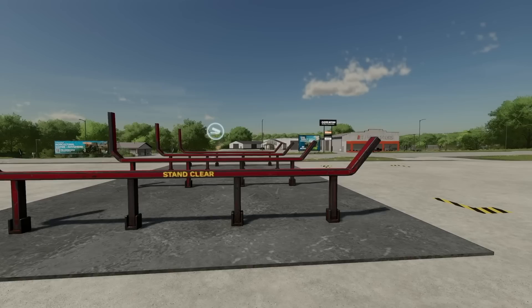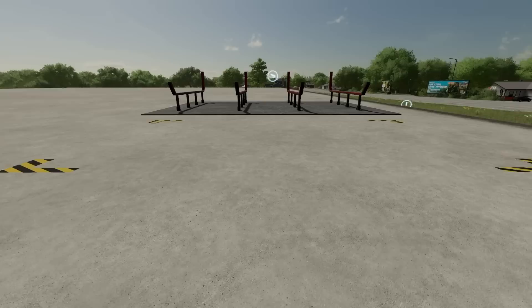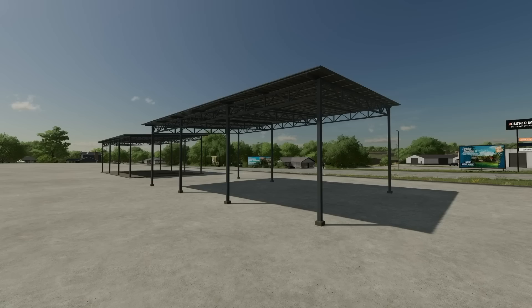Someone no stranger to forestry mods has made our next one — Gamer Designs. He made the Forestry Sell Point, a placeable sell point used to place logs and sell in-game. It also has a container sell point. Logs are sold onto the metal racks while containers automatically sell in the marked square in front of it. It'll only cost you $8,000. This makes you work just a little bit harder to sell your stuff, plus it doesn't take up too much room.